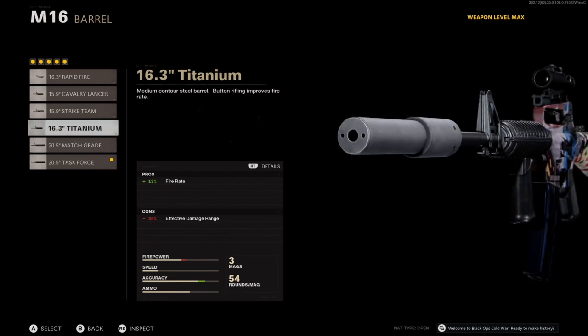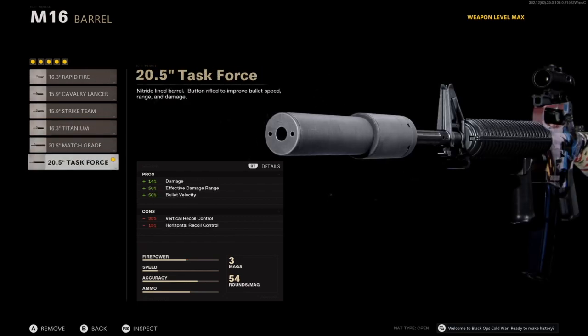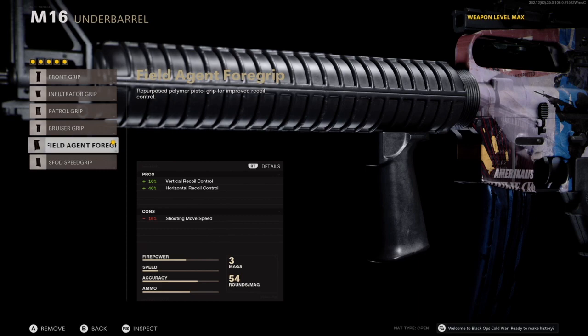For the barrel, the Titanium gives only 13% fire rate but a negative 25% effective damage range — that's a quarter of your damage range gone. The Task Force gives plus 14% damage, plus 50% effective damage range, and plus 50% bullet velocity — so bullets hit faster and harder. The cons are negative 20% vertical recoil and negative 15% horizontal recoil, but remember your 3x scope helps with that. For the underbarrel, since we're shooting long range, we want the Field Agent — plus 10% vertical recoil control and plus 40% horizontal recoil control. That's huge.